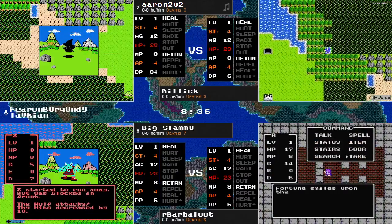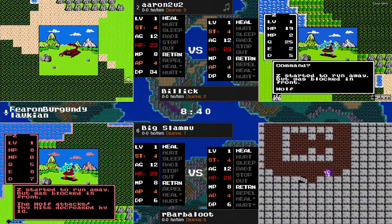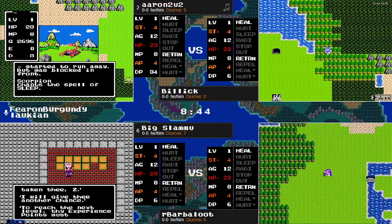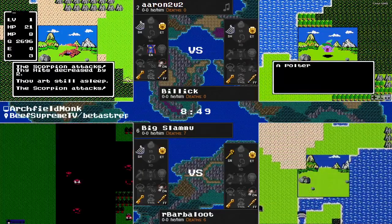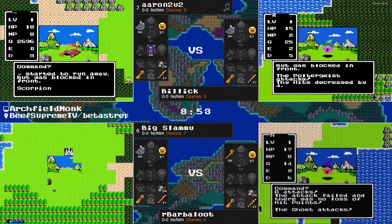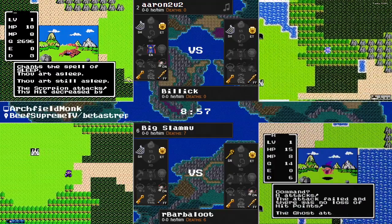Barbaloot makes a pretty important find. There is the Staff of Rain Cave — trading in that Silver Harp found just a little bit ago in the Tanigil Treasury, for the Staff of Rain, which is one of the three items needed to acquire the Rainbow Drop. The others being Erdrick's Token, already picked up as well, and the presently elusive Stones of Sunlight.